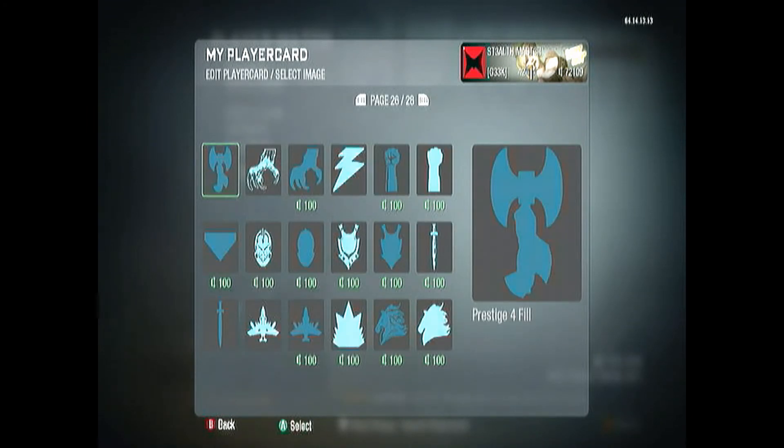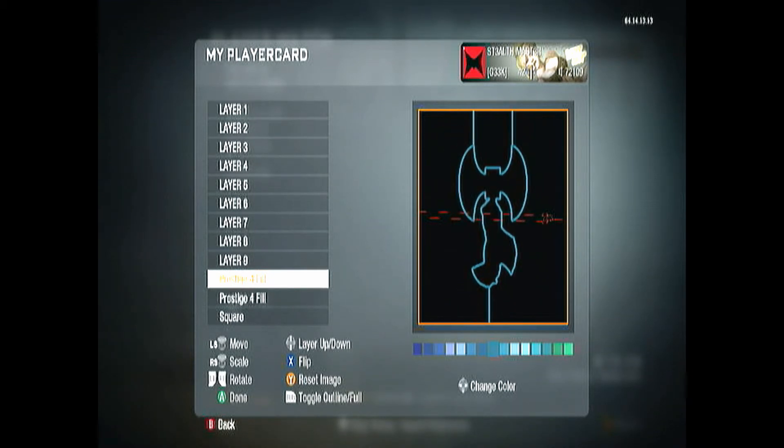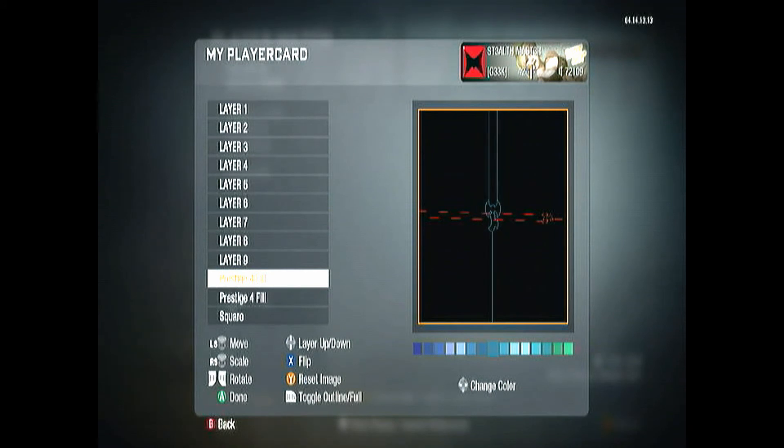You're gonna start with a square, make it the whole background, and turn it black because it makes the color stand out more. Then go to page 26 and go to the top left corner and get the prestige symbol. Click RB to make it transparent, then make it smaller. As it gets smaller you'll see these lines — two on top and one on the bottom. As you get smaller, you turn it and they start to turn into those lines. You can make it a little bigger to match.